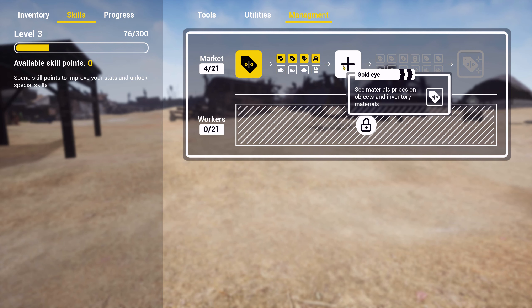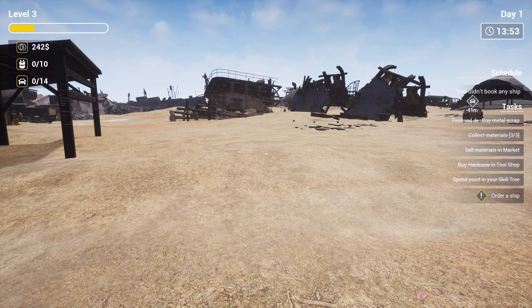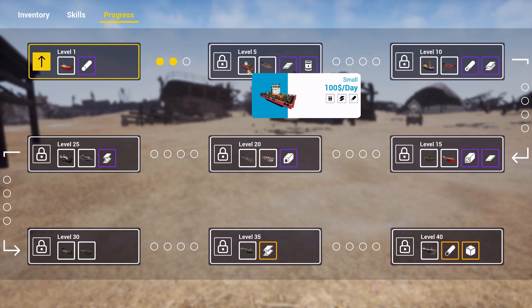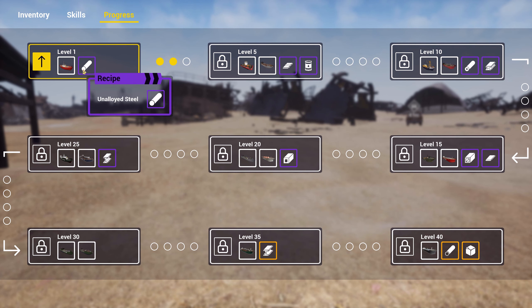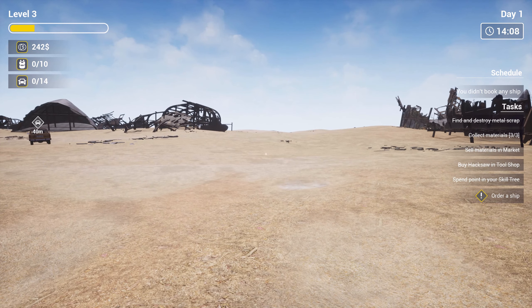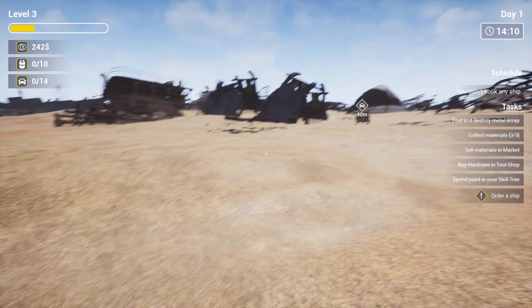Gold eye — see materials, prices on objects in inventory. What was the progress as well? Medium, small, 100 a day. I'm not really sure what all this stuff is. Can you — I guess you can buy different ships that you can work on? So now it's saying I'll order a ship. How do we do that?